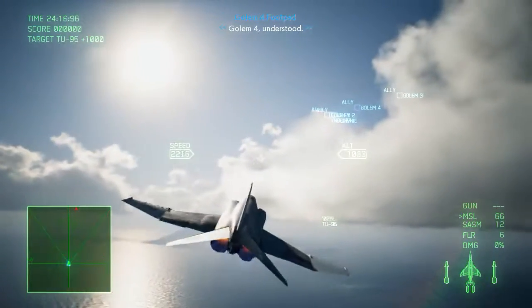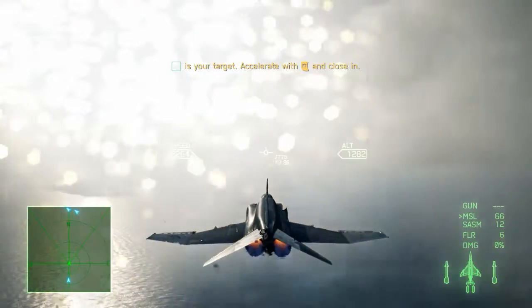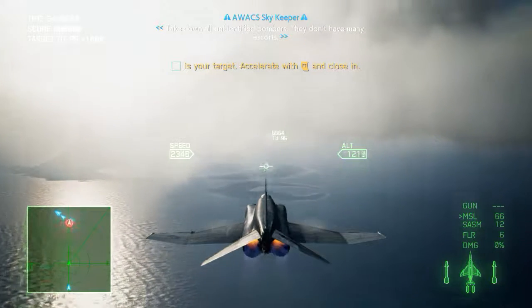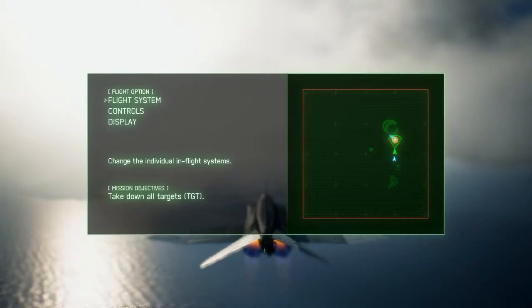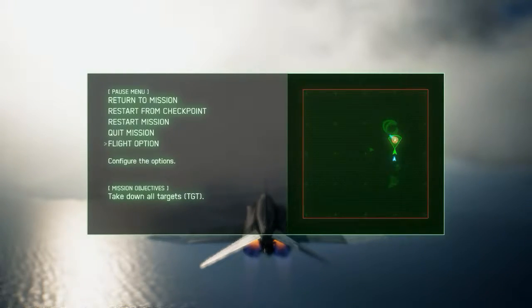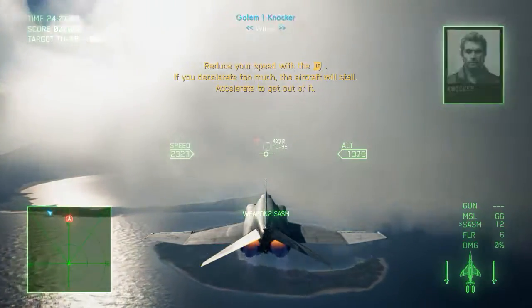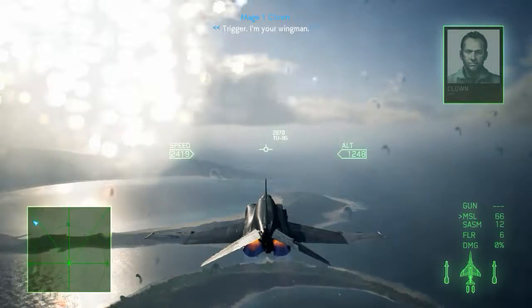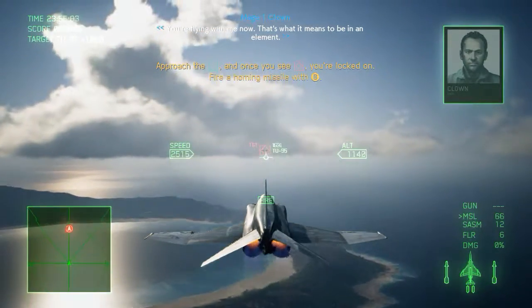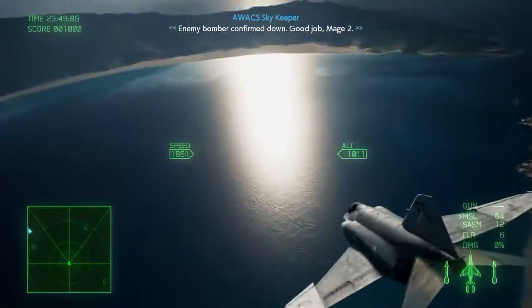This is the AWACS Skykeeper — the tank down is up. Take down all unidentified bombers. Press up to pitch up, as it should be. They've looked down — nice. Respect the worst and stay sharp. Wilco. Trigger, I'm your wingman. Fly with me now — that's what it means to be in an element. Enemy bomber confirmed down. Good job, Mage 2.